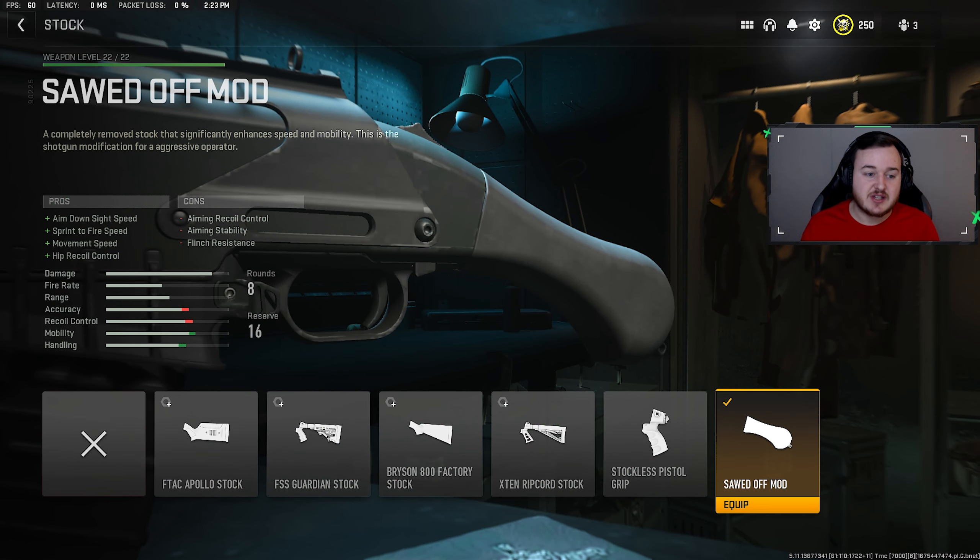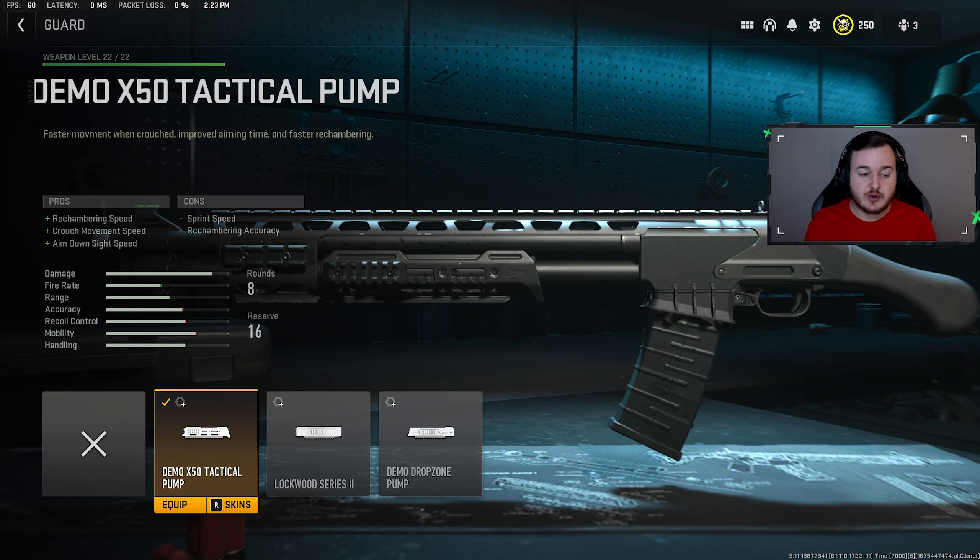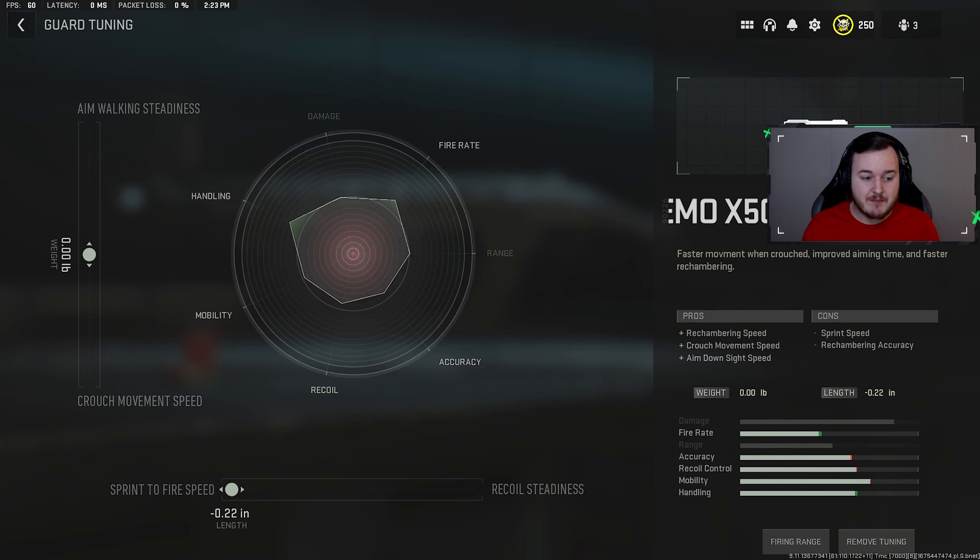For the stock we have the Sawed Off Mods, which improves aim down sight speed, sprint-to-fire speed, movement speed, and hip recoil control — no tuning needed. For our final attachment we have the Tactical Pump guard, which helps with rechambering speed so we're shooting faster. We tuned it: sprint-to-fire speed maxed at 0.22. Aim walking movement speed and crouch movement speed on the left bar aren't needed since you won't be crouching with this build.